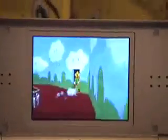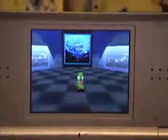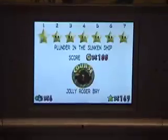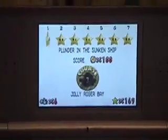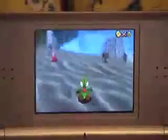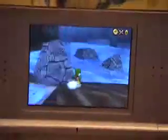When you're back in the hall — and you're probably going to be back in the hall about 50 times in this game — this is your third course, Jolly Roger Bay. This challenge requires you to swim down, down, down, and swim into this ship.